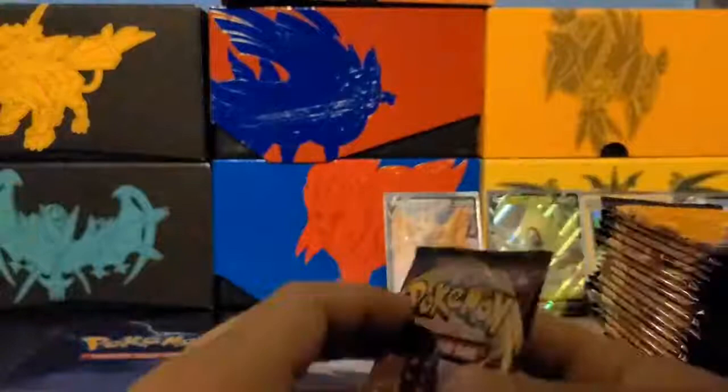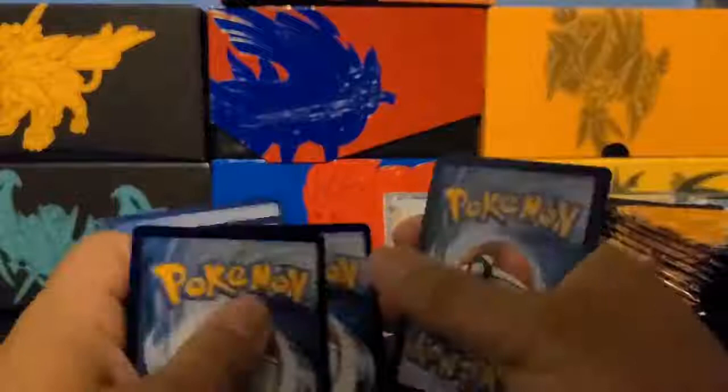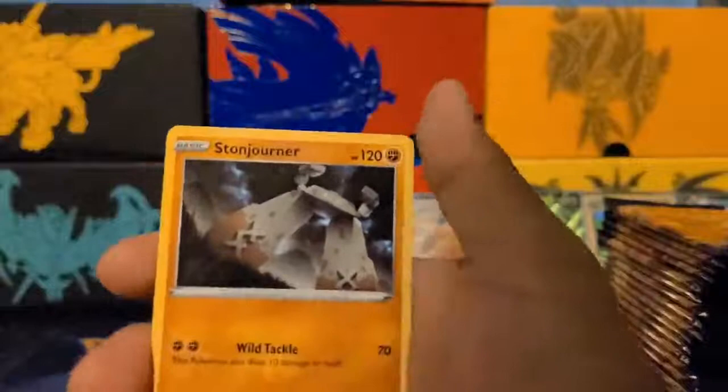Next pack: Roselia, Gastly, Ponyta, Sizzlipede, Yamper, Evolution Incense, Salazzle, Bisharp, Diglett, and Stonejourner. I like Stonejourner's design — it's pretty simple. It looks like Stonehenge with legs. I'm going to try to upload this Monday — I'm recording on Saturday night. Maybe something good in the next pack.